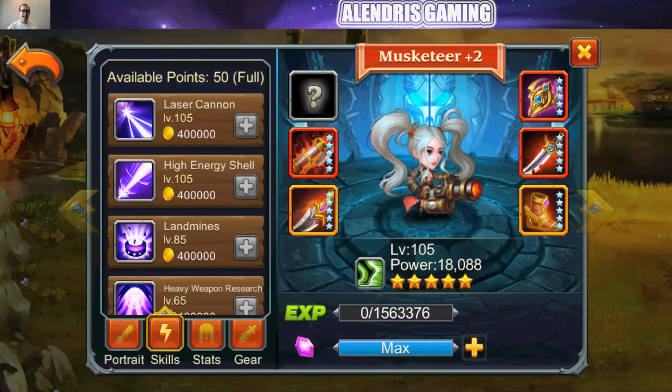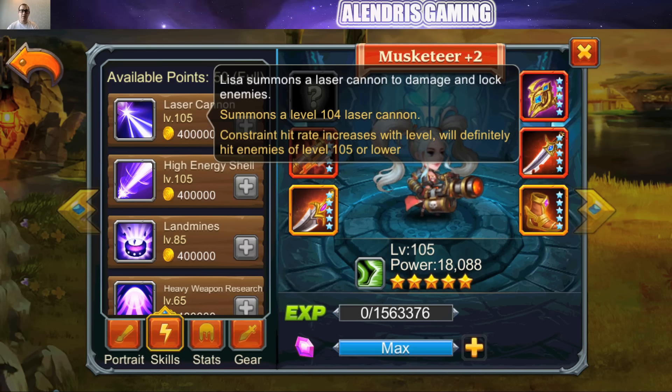Mousketeer has 4 skills. The ultimate one is Laser Cannon — Lisa summons a laser cannon to damage and lock enemies. We don't know exactly the damage yet, but we can guess it will control the enemy at the same time. So it can be great.